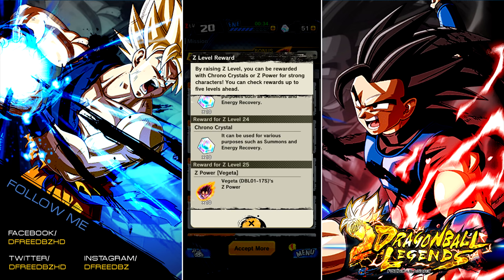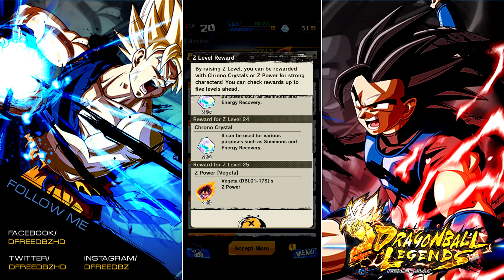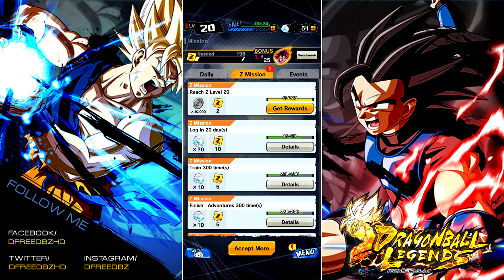But again, Vegeta's 10 Z-Power is a stark contrast to the 100 that we got for Goku. Of course, you are getting the natural 10 Chrono Crystals for Z-Leveling up. So now for the people that have been wondering: how do you get Z-Levels up?